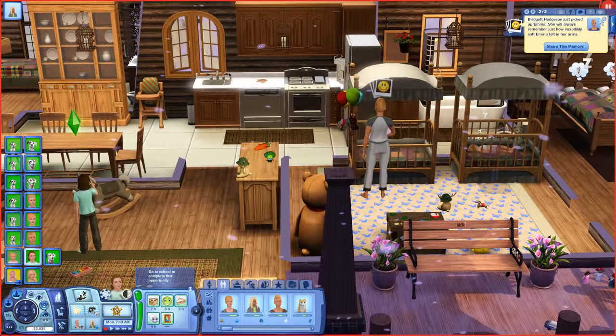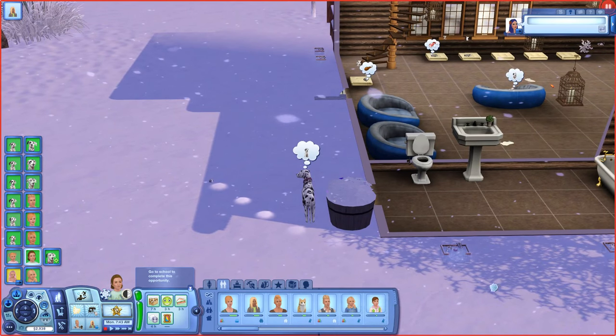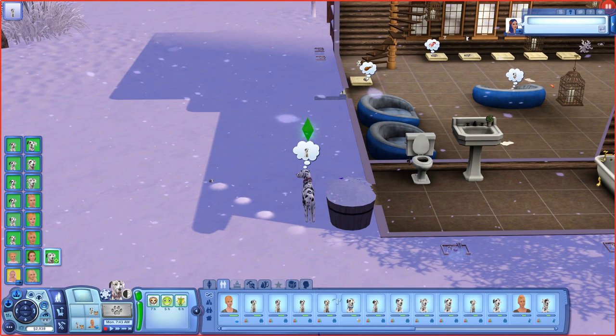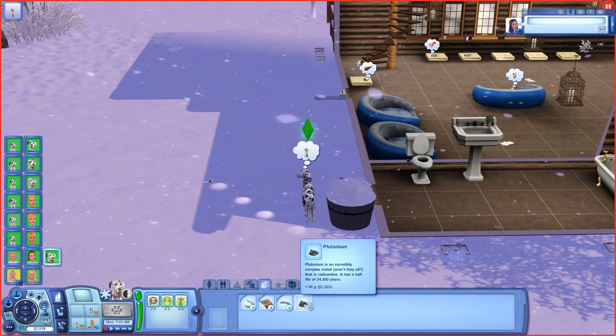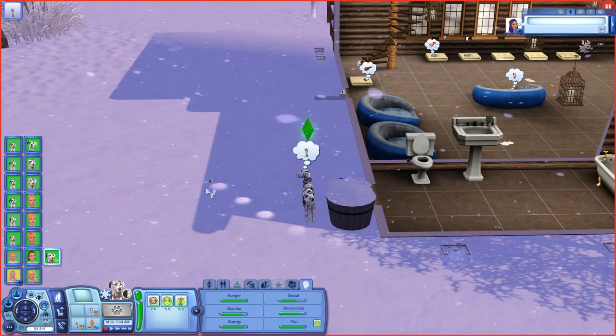Bridget is just holding the brand new baby for the first time. Perdita has found some metal — it's a busy morning indeed. What did you find, Perdita? Some plutonium! Not bad — we'll go ahead and sell that, it is worth a lot of money.